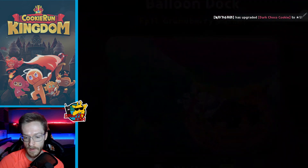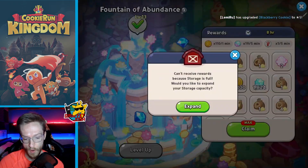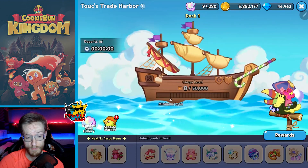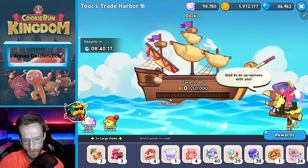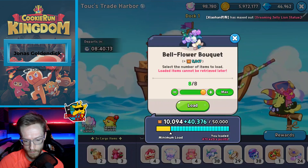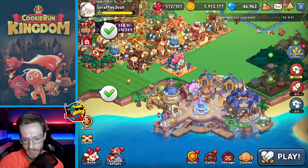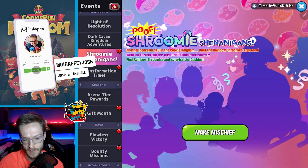These are a couple of characters recommended to me by Neil for the boss. The first one I want to work on is definitely Dark Cocoa Cookie — he's a proper good counter for PvP as well and works in most modes. I've got 40 of those... I need to get rid of some inventory space. We've also got a new event with some magic mushrooms — Shroomy Shenanigans, I like that.